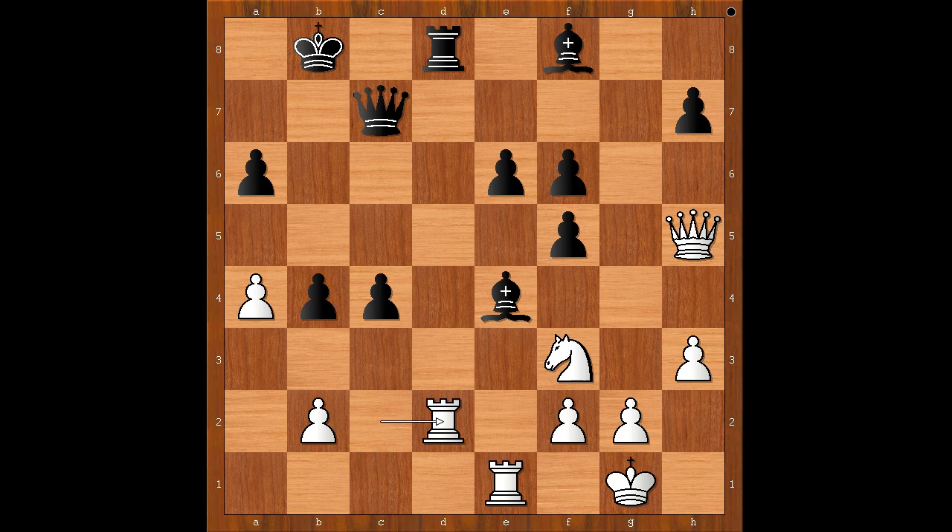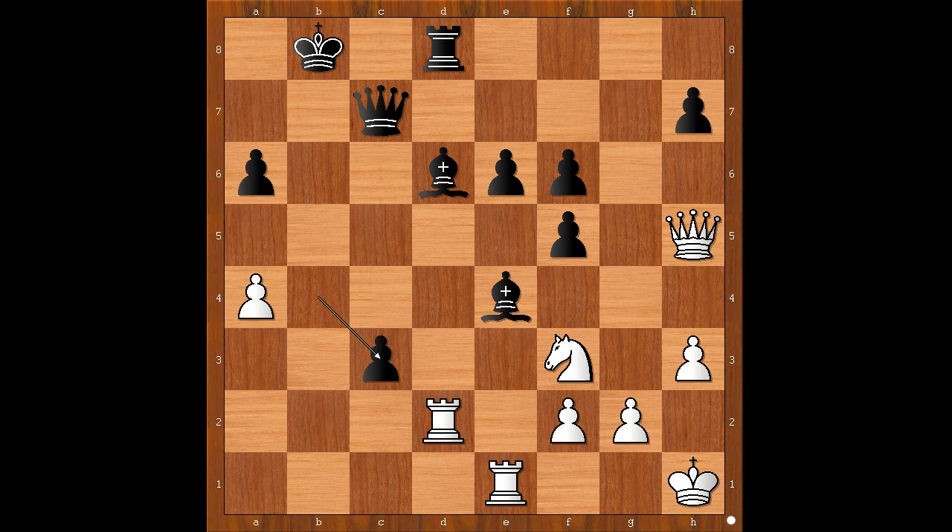Rook to d2, bishop to d6, king to h1 — black to move — c3! What a cool move. b takes on c3, b takes on c3, rook to d4, c2 — one square away from the glory.